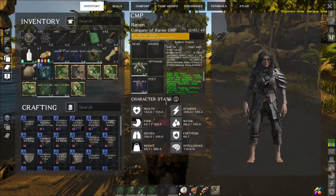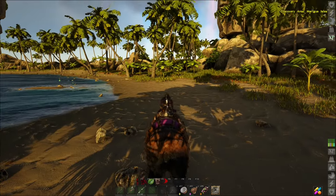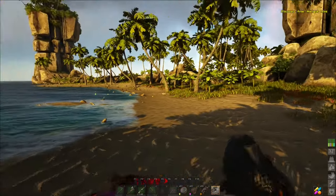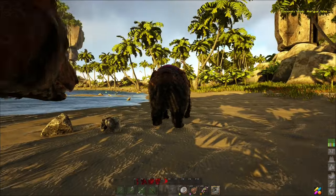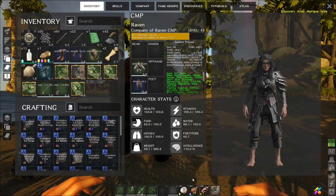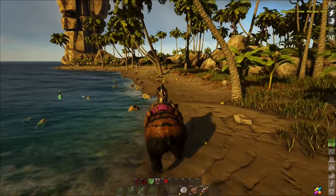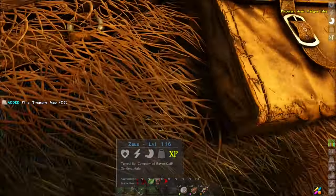I said this first one is really easy. It's 2,555 gold, level 4.3. Do I have a shovel on me? I don't even know that I have a shovel. I don't. So we're going to put this away, go back to the ship, get the shovel, and then do this again.